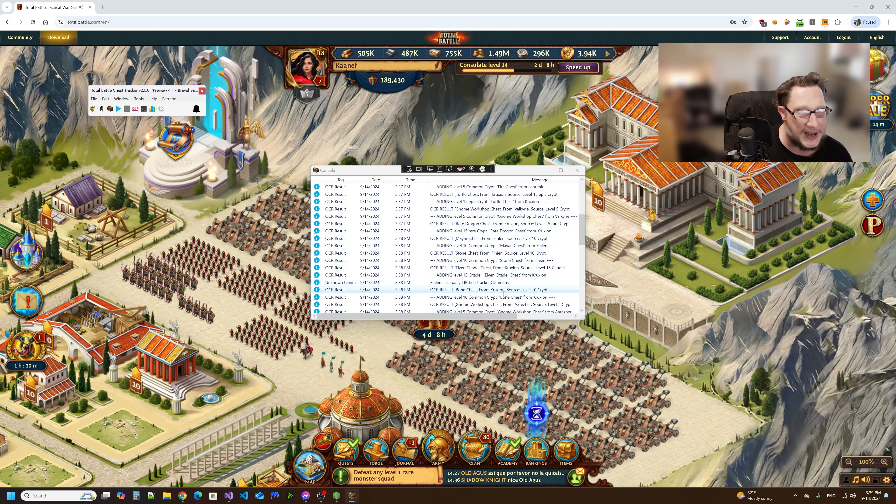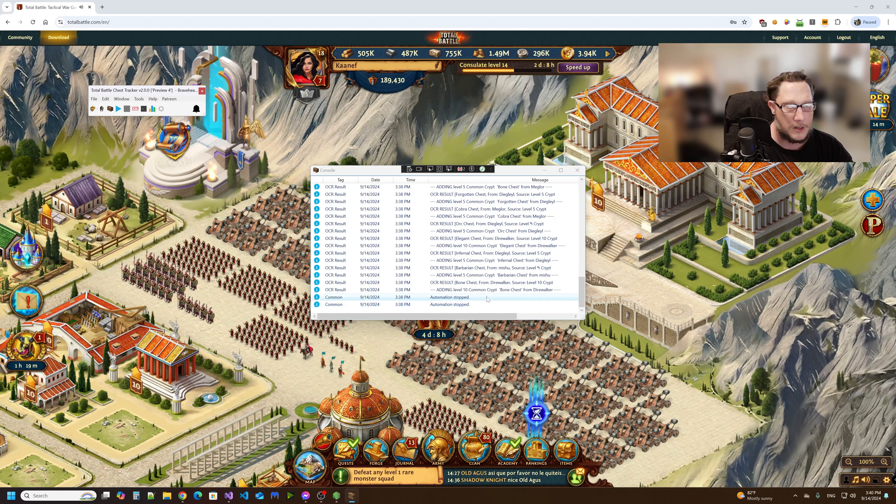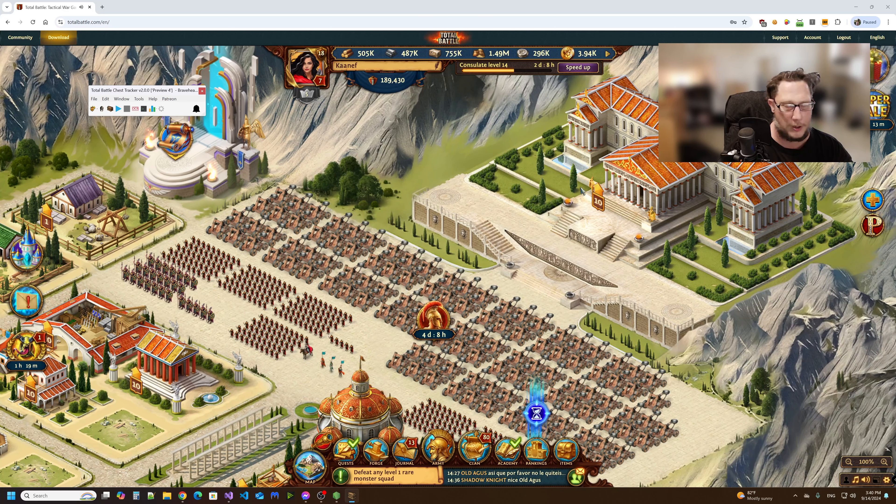Right here it says 'Finland' — it should display the clan mate's name, but I'm glad I actually ran into that. That's the new algorithm working, finding out who the similar user is. It is designed to reduce the amount of errors in Preview 5.